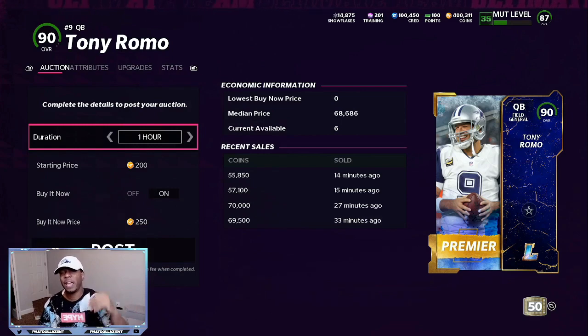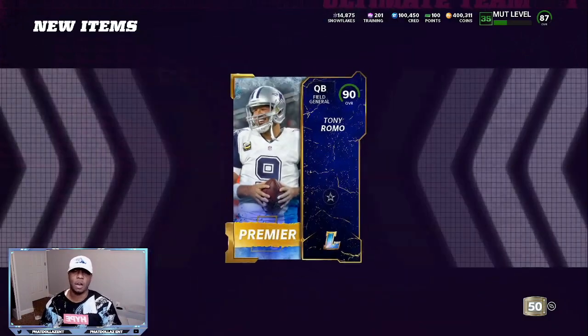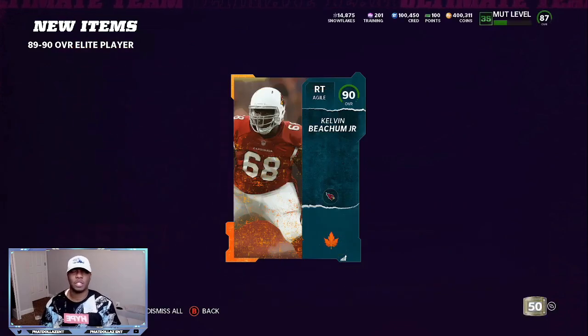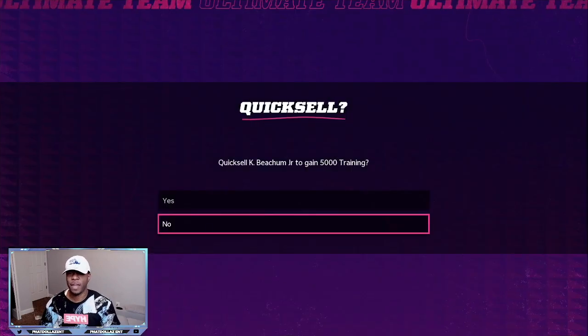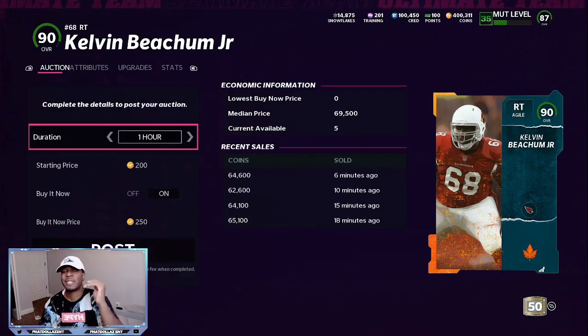You can quick sell for training or sell it if you need coins. We open the last pack and pull two 90 overalls back to back — that's 10,000 training if I were to quick sell. Making the set for about 30,000, I'm getting 90 overalls for about 32 to 33,000 coins. You can't find that anywhere on the marketplace — 90 overalls go for about 60 to 65,000. One just sold for 64,600 six minutes ago. So if I made it for 32 to 34,000, that's a 25 to 27,000 profit after tax — win-win situation.